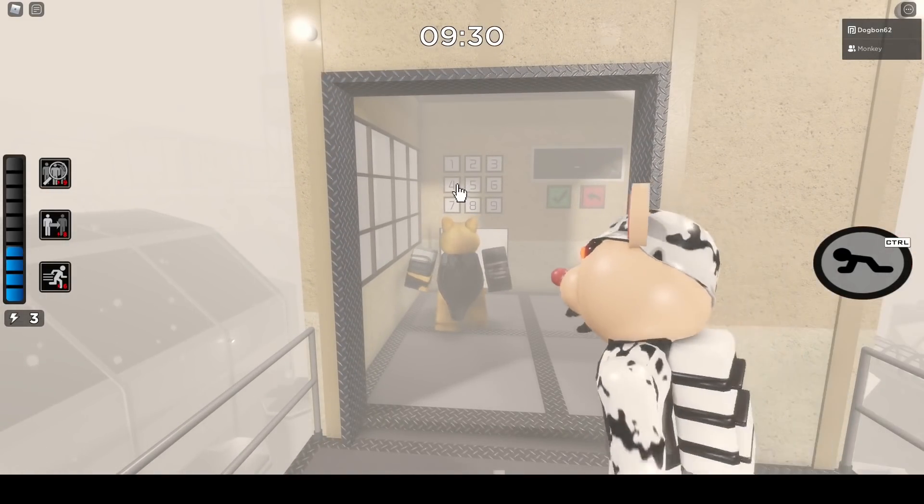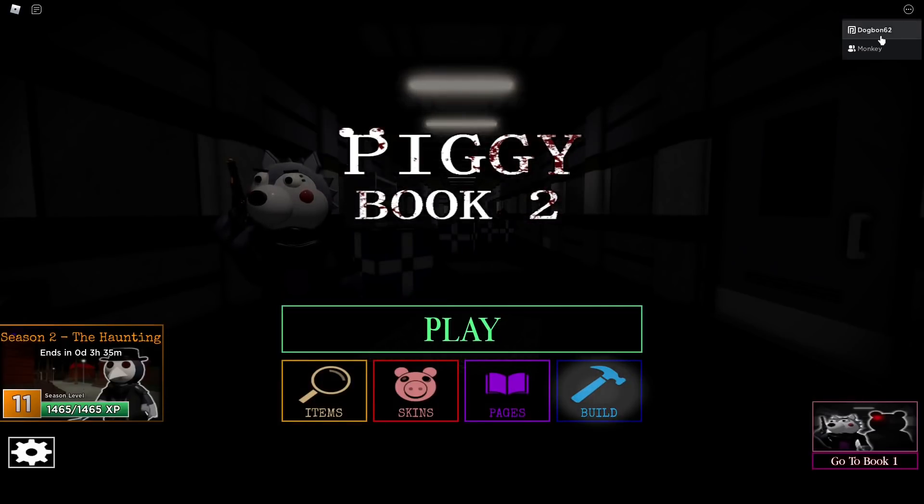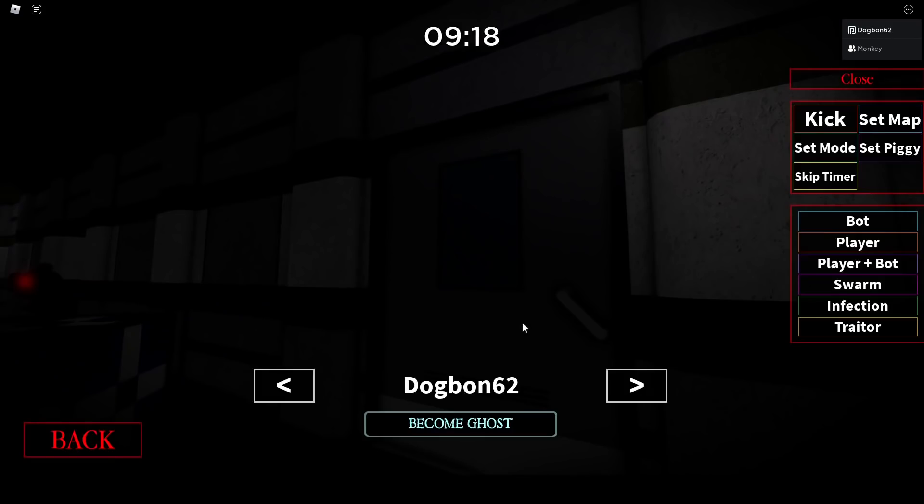Behind the blue door you'll find a code panel — it's showing on the screen. The code is a maximum of eight numbers long. So far the first digit is four and the second is six, and we need to find six more numbers to finish the code.